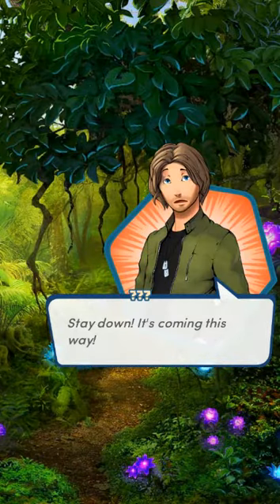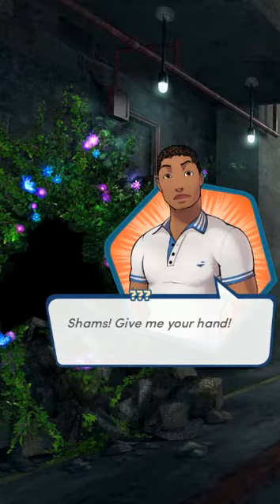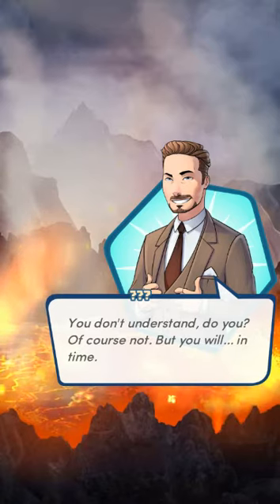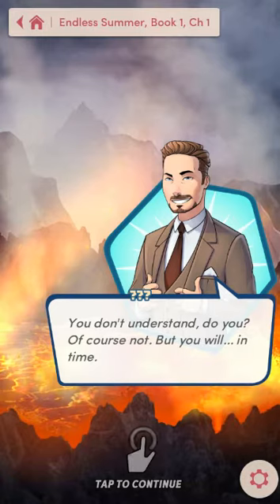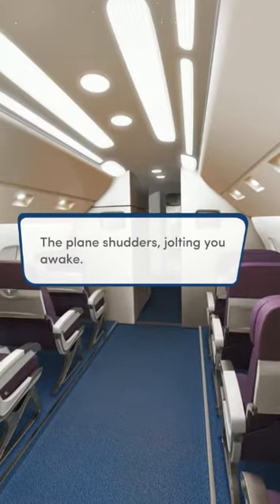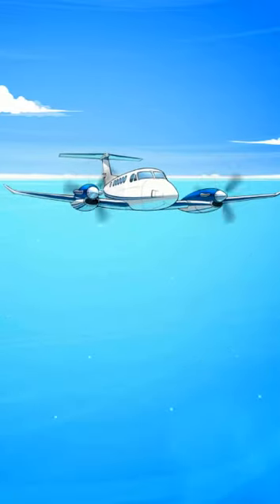So there's a man in a green jacket and dog tags, long shaggy hair saying, 'Stay down, it's coming this way.' Suddenly you flash to another scene — a young man with close-cropped hair going, 'Shams, give me your hand.' And then it looks like we're on the lip of a volcano, and there's some obnoxious-looking dude in a business suit going, 'You don't understand, do you? Of course not. But you will, in time.' And then you wake up. The plane shudders, jolting you awake. You blink away the strange dream as your eyes adjust to the bright sunlight outside. You're flying.